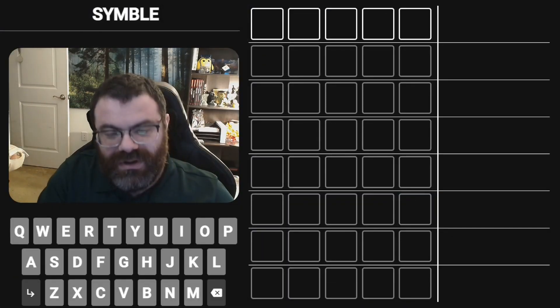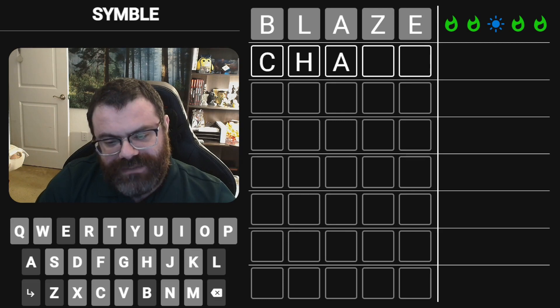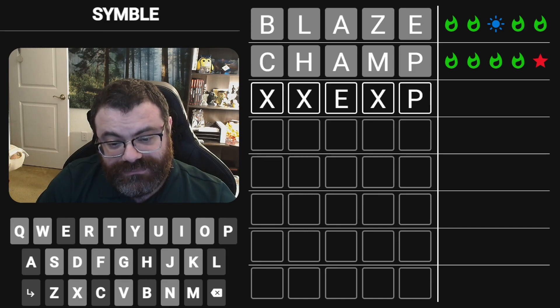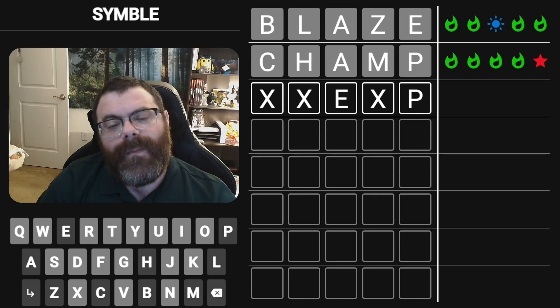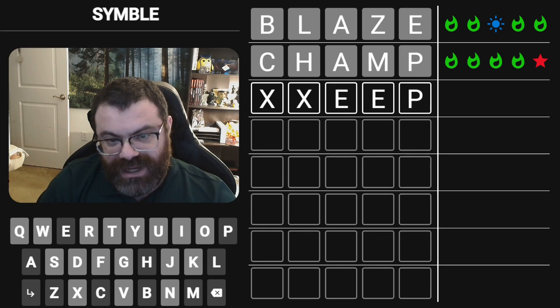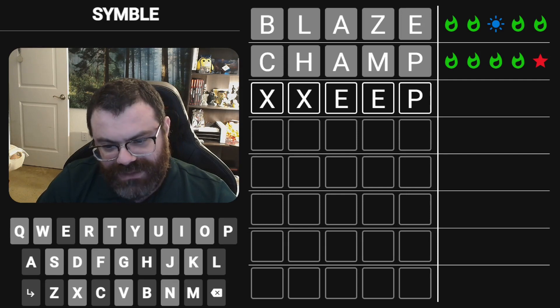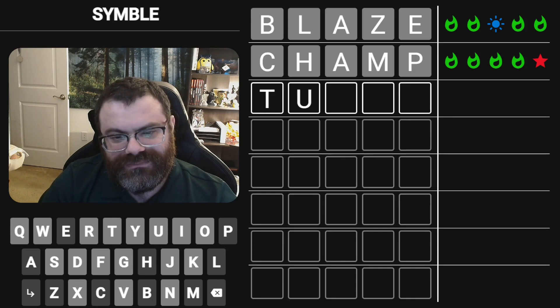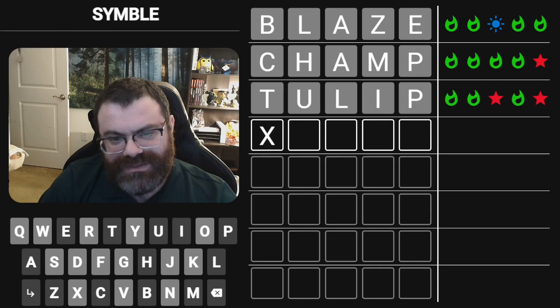Let's play Symble — as always we start with 'blaze'. A in the middle — 'champ'. Not A in the middle but it ends in P. So it could be E in the middle. What ends in P? Could be double E-P I suppose — oh I was gonna say 'bleep' but there's no B or L. Or 'sleep' — sleep would be better than bleep but there's no L. I could do L here if that's better — like 'tulip'. All right, the L and P are correct but nothing else.